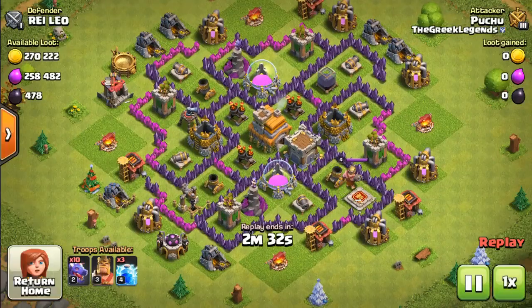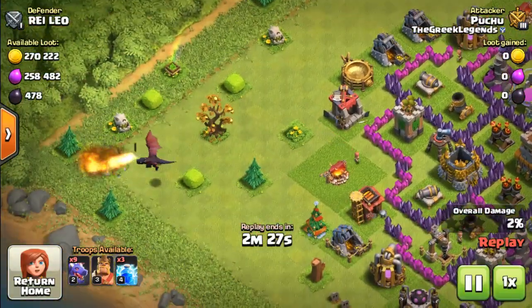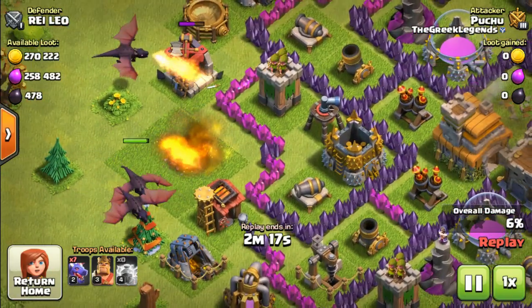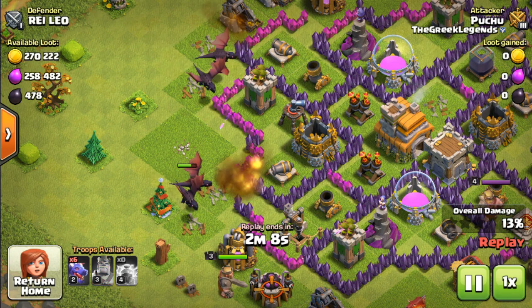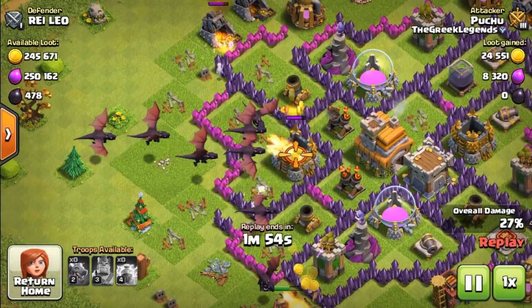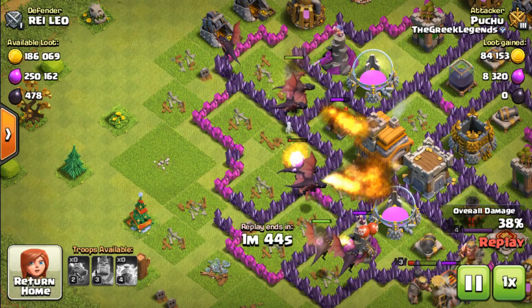Let's start with the attack on a decent downhill 7 in the multiplayer mode. While attacking, you gotta avoid the attack from the side where the mouth of the air sweeper is facing, or else it will ruin the raid. To make this strategy perfect, you have to make the dragons attack in one line. Also, we have to finish up one of the air defenses in the beginning,